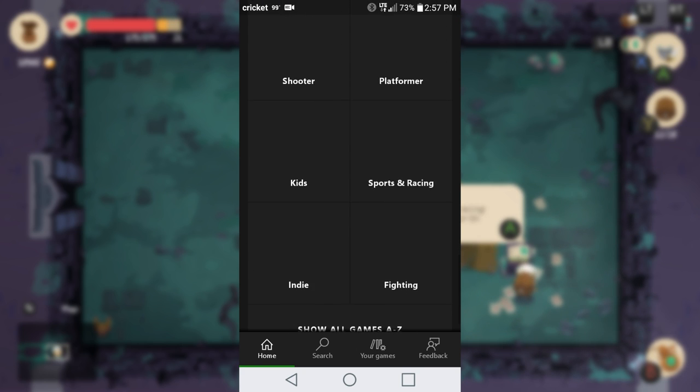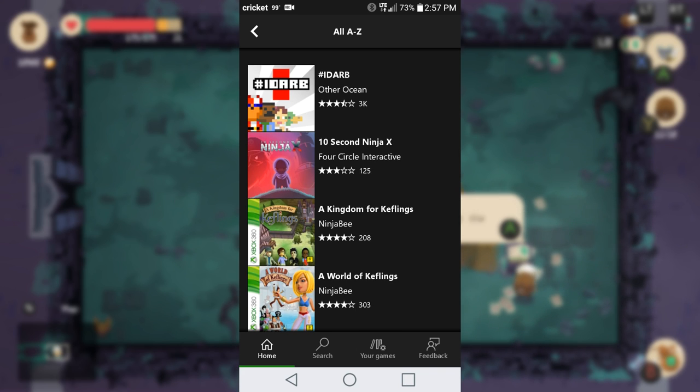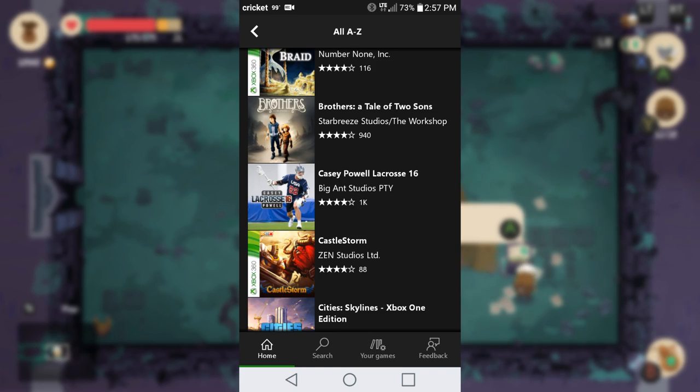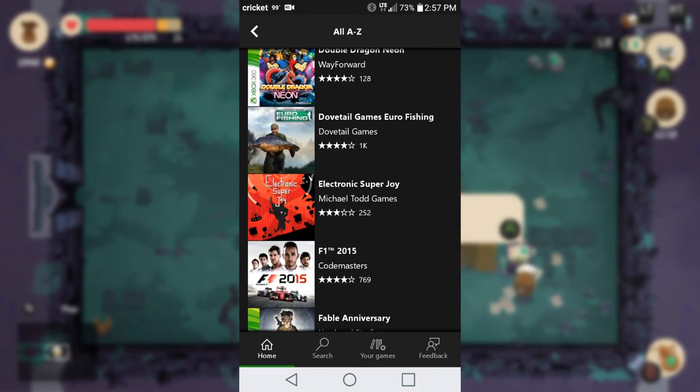If we go back to the home page, you can also see at the very bottom of the screen that every single game available to you in Game Pass is listed in alphabetical order.